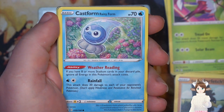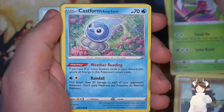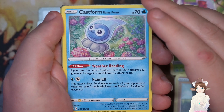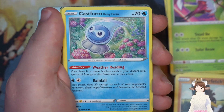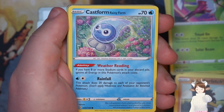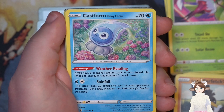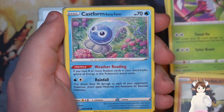Another Castform — the weather reading doesn't make any sense for just this because the energies are just too small and don't matter. Although this one — I thought it was just 20 damage to a Pokemon without weakness or resistance, but it's 20 damage to each of your opponent's Pokemon. That's amazing right there actually. I don't know how, but for two energies you can basically do 120 damage if they're fully benched. That is something right there.